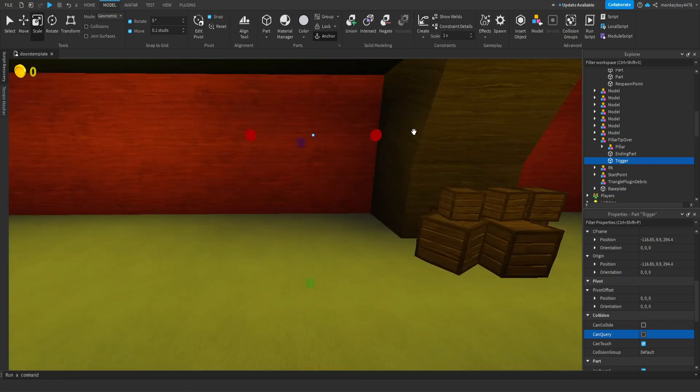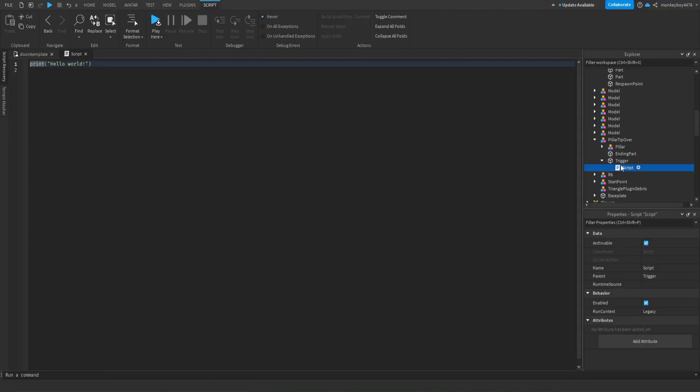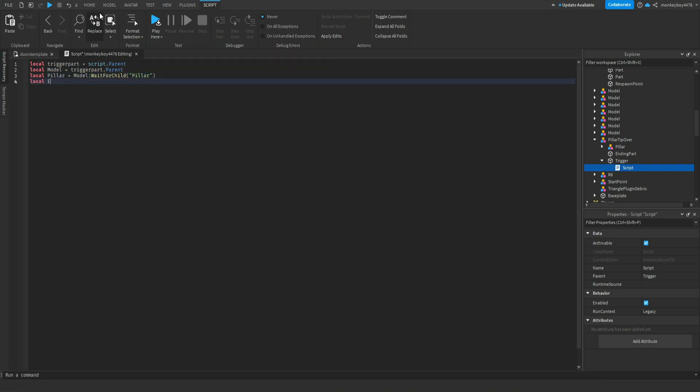Insert a Script into the trigger part. First we define our variables: local triggerPart = script.Parent, then local model = triggerPart.Parent, then local pillar = model:WaitForChild('Pillar'), and then we'll get the EndingPart as well.